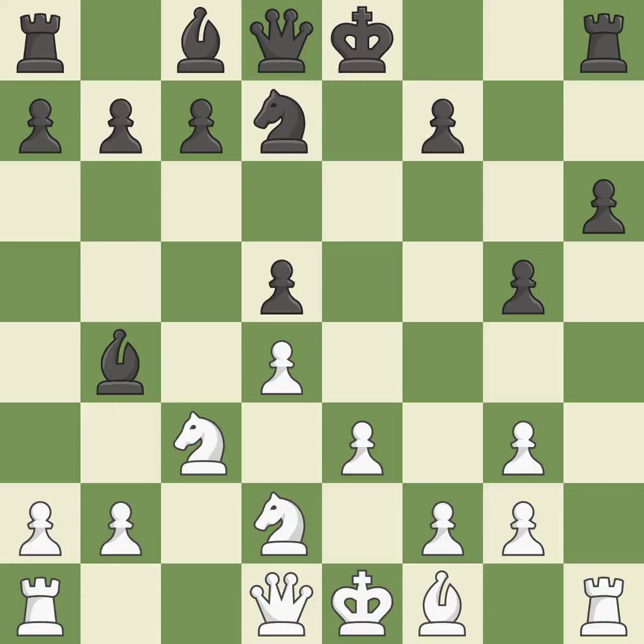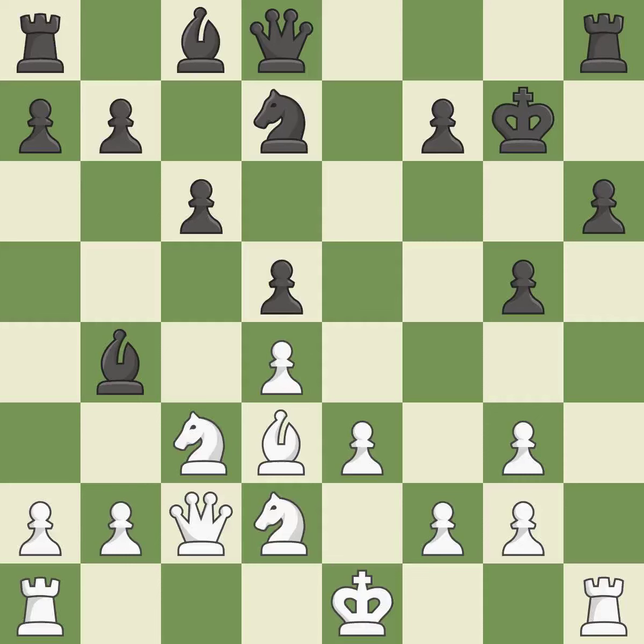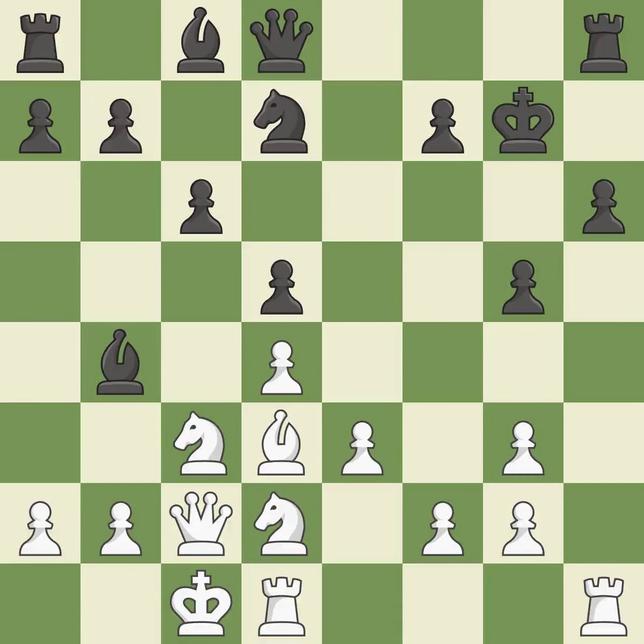Recaptures. A pawn that was being attacked and had no defenses is now protected — ideal. A queen moves off of its beginning square and into the action — quite good. By developing a bishop from its initial square, this activates it. Now that the rooks can see one another, they can defend one another. The knight can now control more squares as a result. However, this is a missed chance to stomp on a bishop — it is incorrect.